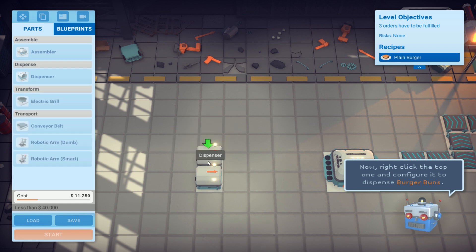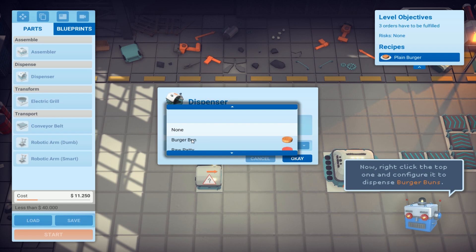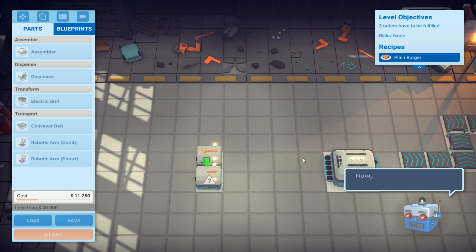Right click - burger buns. Now click to close. I don't know what's going on, let's just try to follow the tutorial. I need something to drink because of my voice - I have something to drink here. I don't need to go anywhere right now.